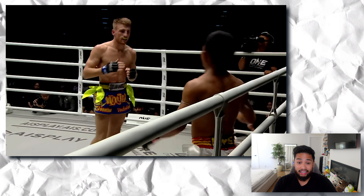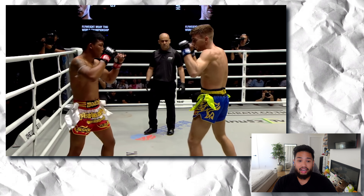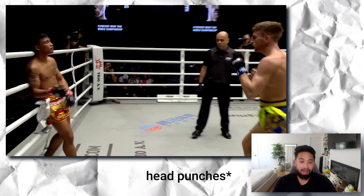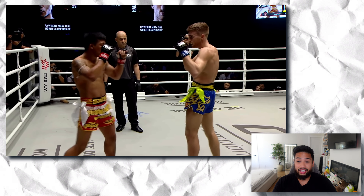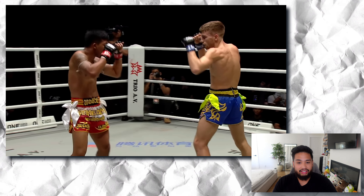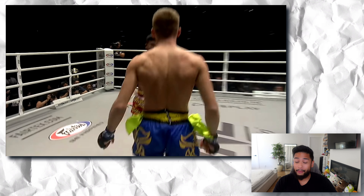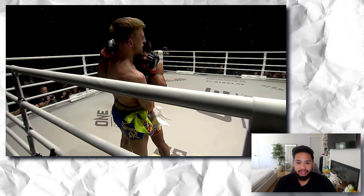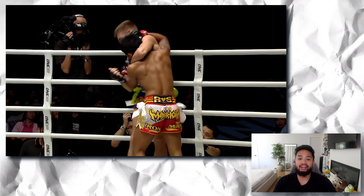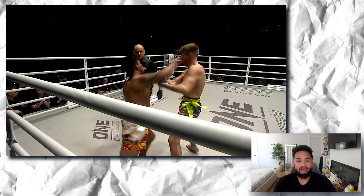Raw Tang is really just trying to close that distance because he knows Haggerty's body is the target. He's setting up that body shot with a bunch of low kicks and head kicks, but essentially we know Raw Tang is looking for that body shot. Raw Tang is such a brawler — just pressure, pressure, pressure. Haggerty switching stance again with the back leg and a back kick, which is working out for him. Another clinch — Raw Tang got the inside on the left side — and that's a stalemate.